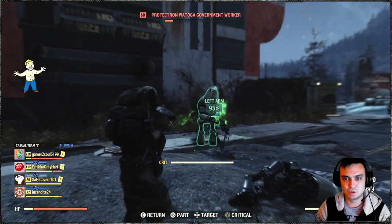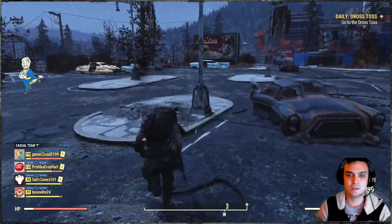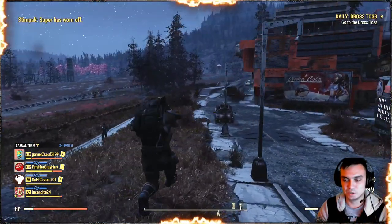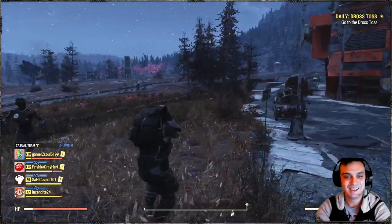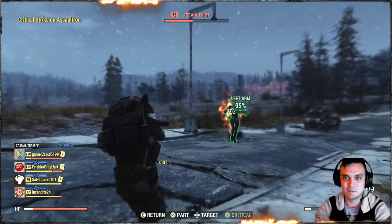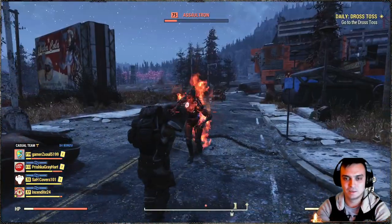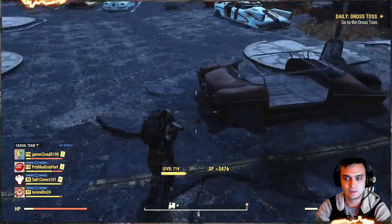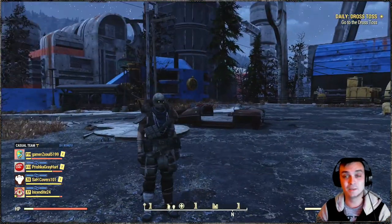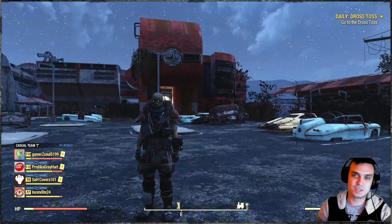The final test subject is the Assaultron — the 'ninja robots' as I call them. The best way is to initiate a VATS critical and make sure you have your AP. With a pistol it's tough, but with rifles the situation was way better. The only problem with rifles is they drain way more AP per shot. I'm still working on that build — the rifle is really good against Scorchbeasts. I haven't tried the pistol yet so let's try it while making this video.